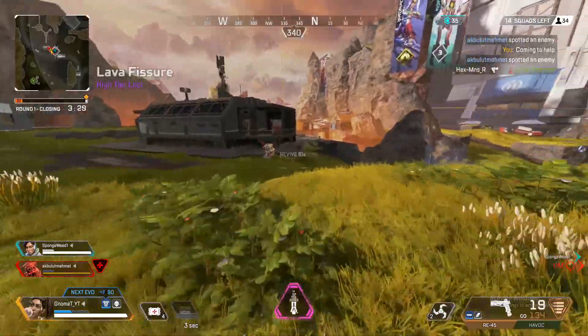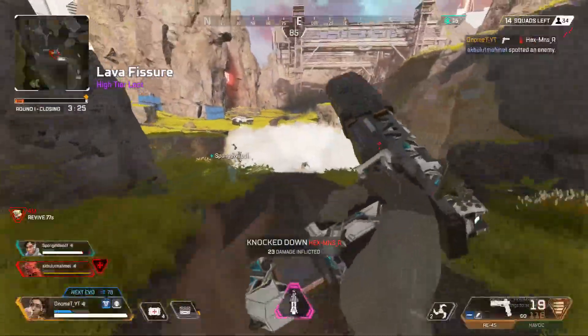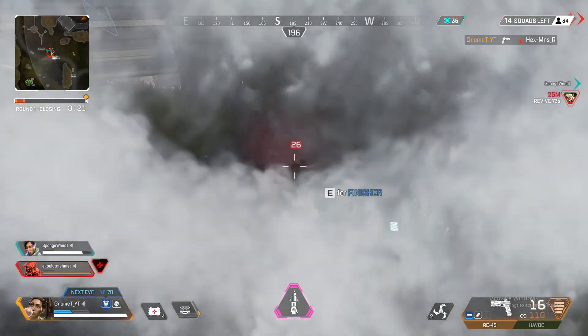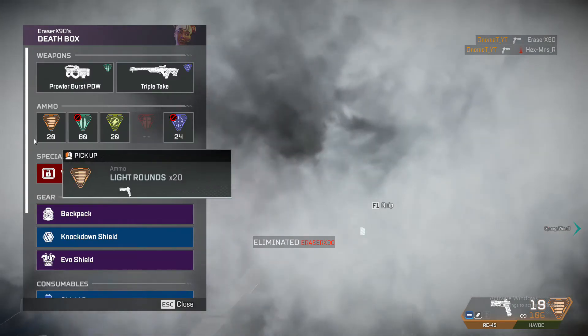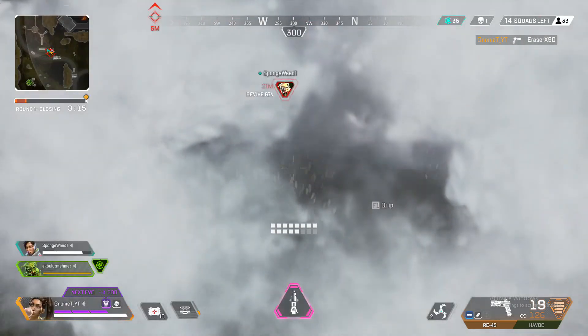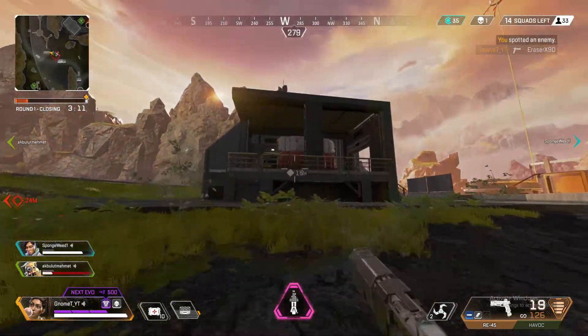Only bullets are amped by the wall — nothing else. Arc Stars, Thermites, Grenades, Caustic's gas grenade — none of them can be amped up. Bangalore and Gibraltar's airstrikes can't be amped up either. Now that we've covered Rampart and her counters, let's talk about the implementations Respawn have made to the game.